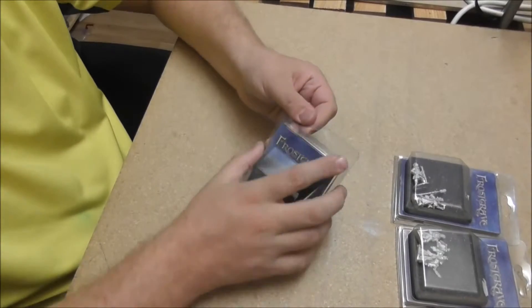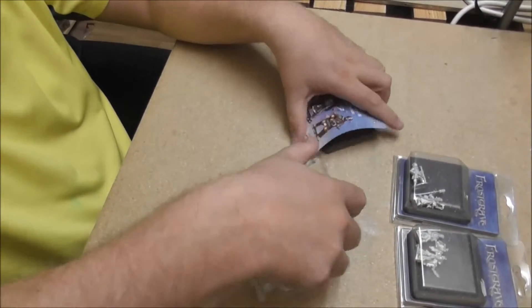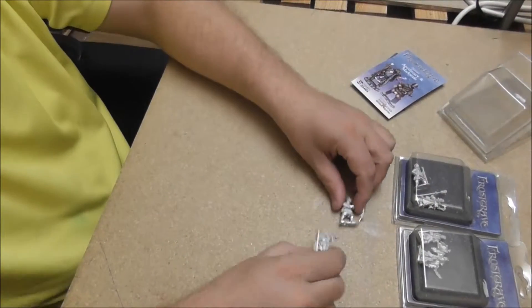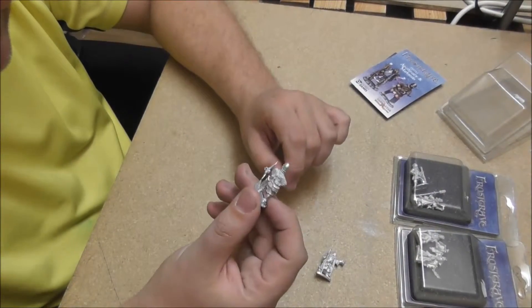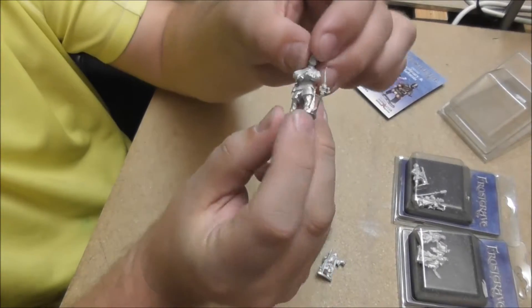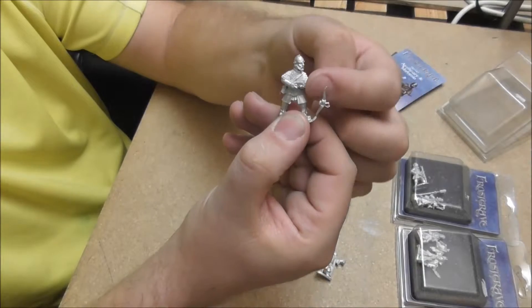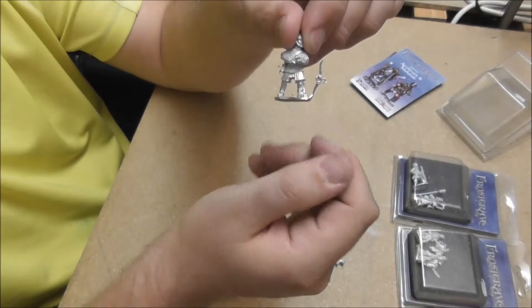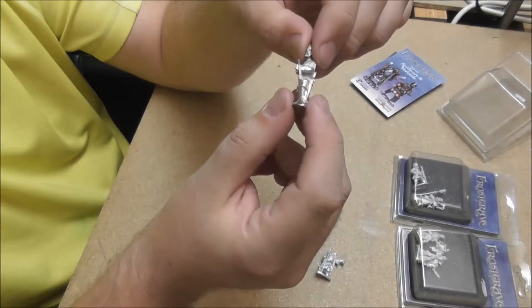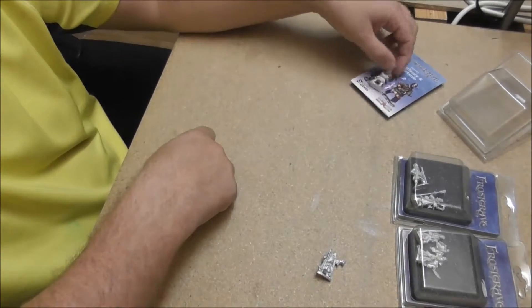Let's have a look inside — what do we get? We do get two figures in each pack. Cast white metal and they are really really detailed. Good cast, I don't see anything wrong. This one has the Marksman and you have to mount the crossbow here and then you're done. It's not more than that and I will build them and paint them soon and show them to you at the end of the video.